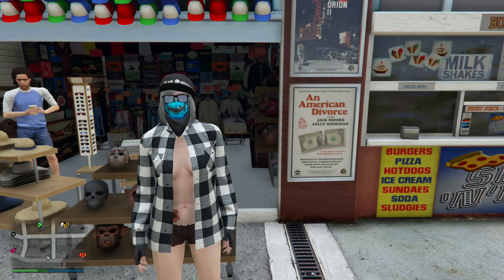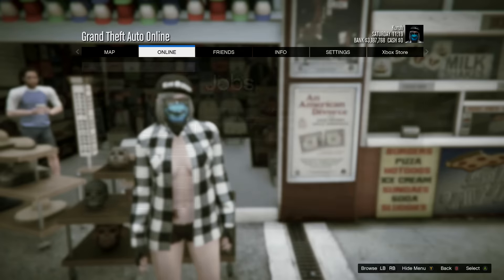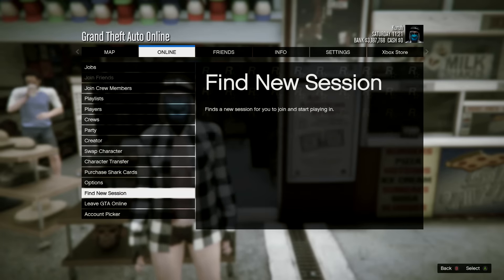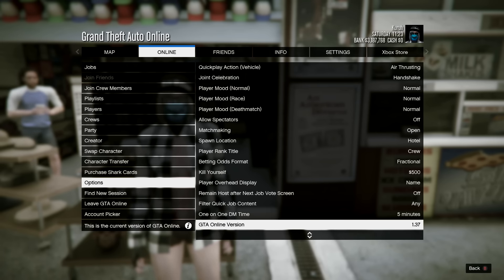Alright, now that everyone knows that, let's continue on to the video. What's up guys, Kura here. I'm gonna show you the bandana glitch to remove the glasses and the hat. This works on 1.37, Xbox One, PS4, and most likely PC.